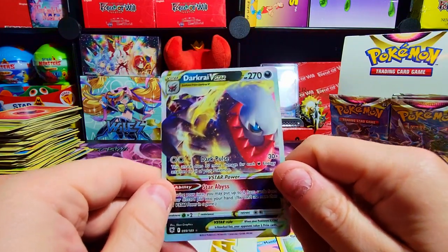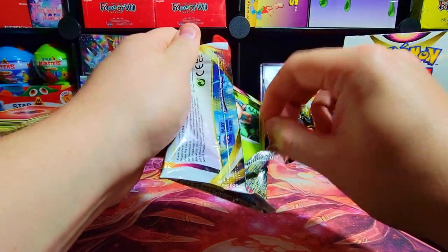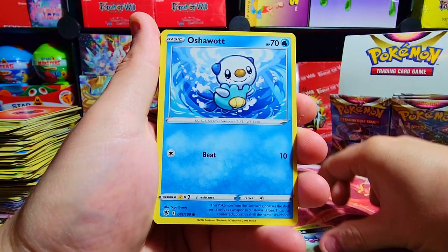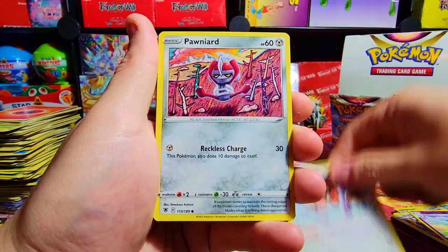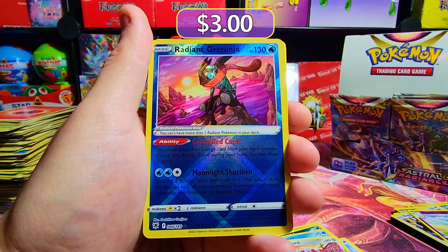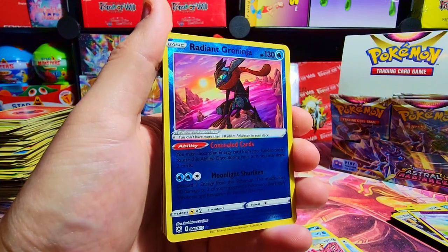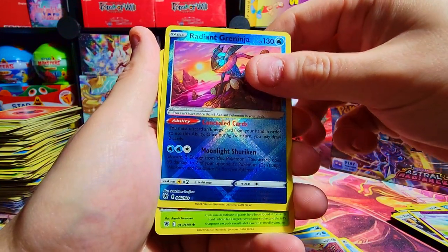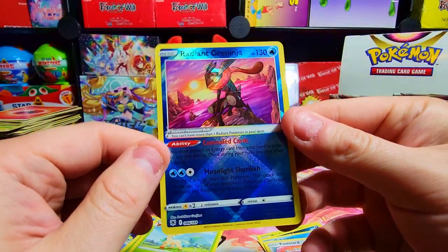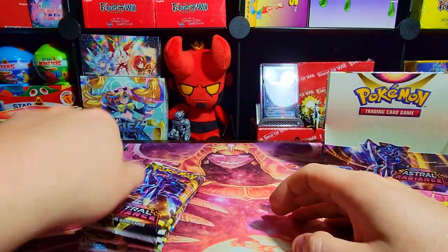That's our first V Star. In the Brilliant Stars boxes I got two V Stars per box and one was a secret V Star — I got very lucky. Hoping for a similar effect in this box. Radiant Greninja — yo, that's fire! That is so cool. It's got that different foiling effect on it, really sick. What's behind it? Nothing good — but we got the Radiant Greninja, really really sweet. Six packs left — these must be where all our hits are hiding.